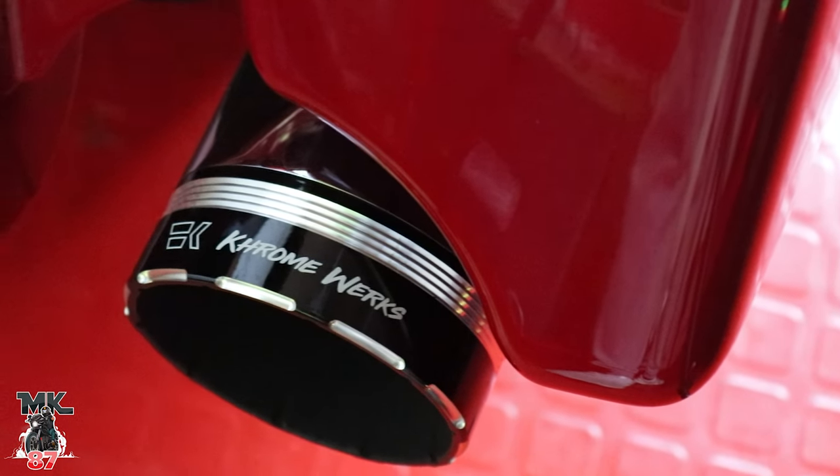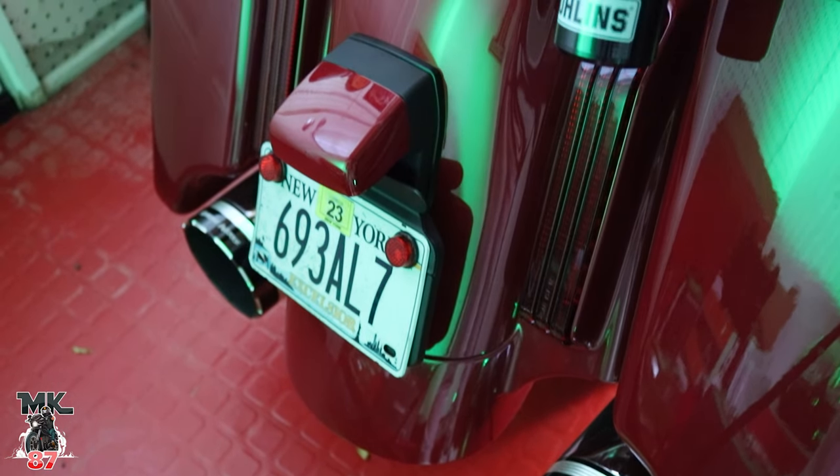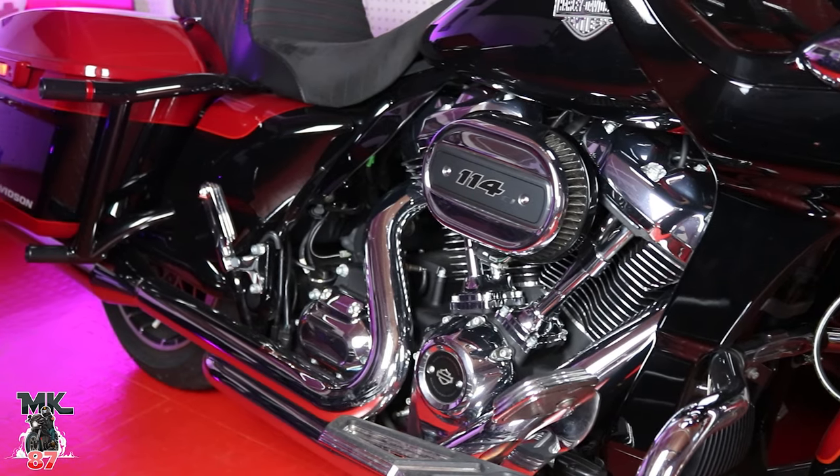On my bike right now I'm rocking the Chrome Works full system exhaust. I have the stretch bags, so a 2-into-1 would look weird with that gaping hole in the back — so with stretch bags, go 2-into-2 to keep the bike looking nice and clean. Chrome Works sounds really good and has a lot of different options in colors and pipe styles. Other great options are Bassani, TBR, Fab28, and HPI — those are my top favorite pipes that I'd recommend.